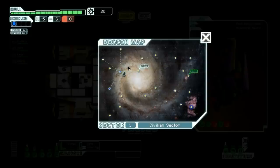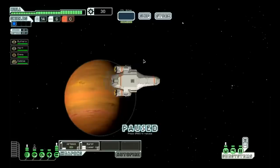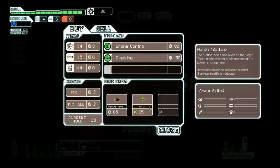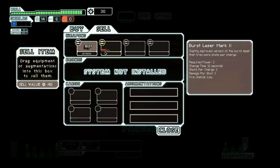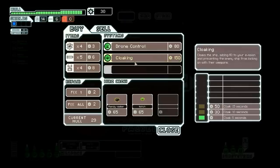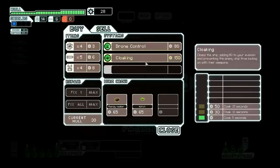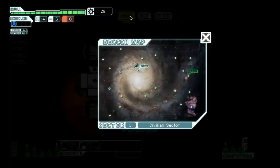We are on our way, and look at that — we hit a store! Let's head over to the store and see what we can see. We can pick up crew, or we could sell some weapons and get more scrap so we could buy things. Buy consumables, buy some different systems like cloaking — which we don't have enough money for — or we could just fix our hull. Also, you can buy different weapons, different drones, and augmentations.